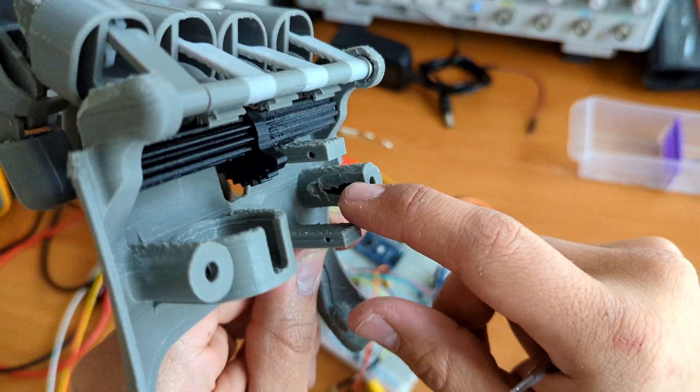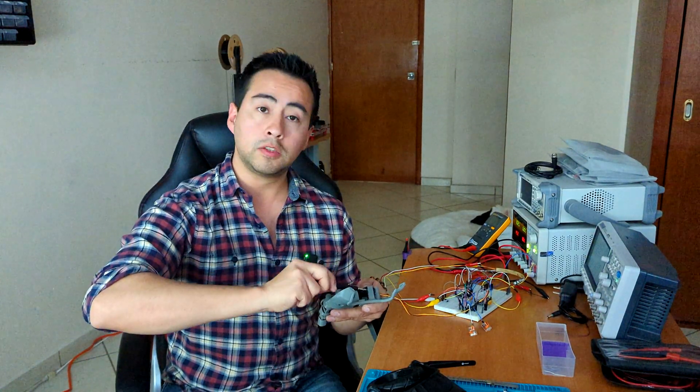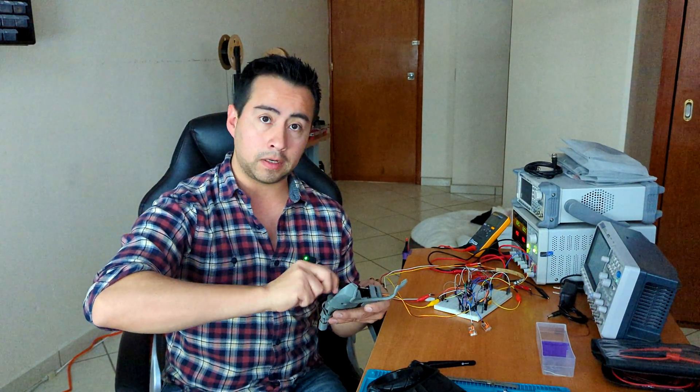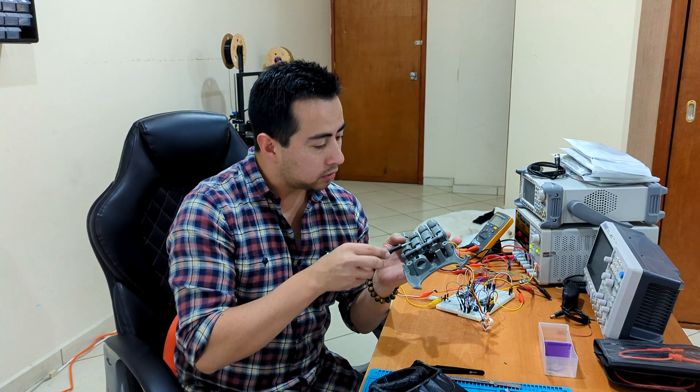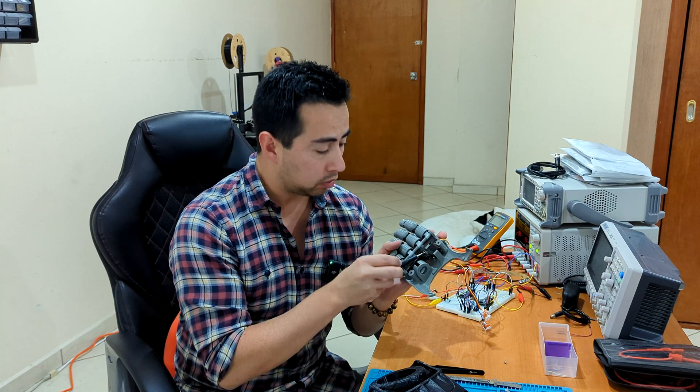Our servo goes here and it will not move the fingers directly - it will do it through this gear. I had to cut this area because I made a mistake: I assumed the blue and black servo motors were the same size, but ours is two millimeters taller, so I had to cut here so it can fit. I'm a little bit worried because if there is not enough force in the servo motor to move the fingers, then I will have to redesign this part, add another motor, change the programming - and I really don't want to do that.